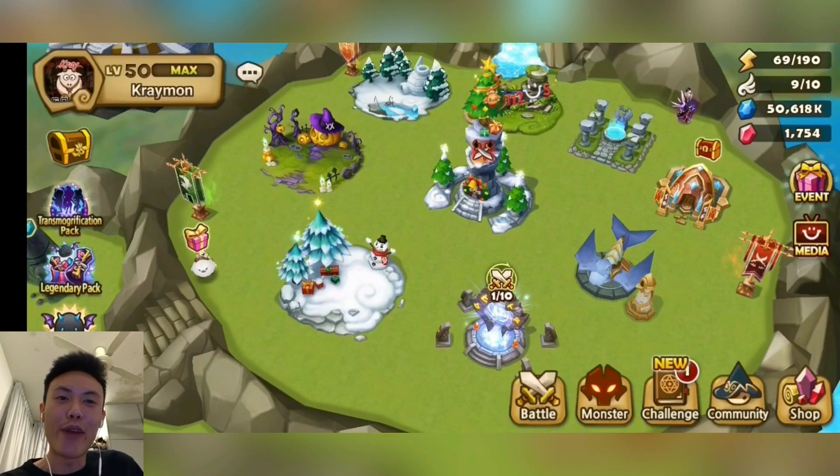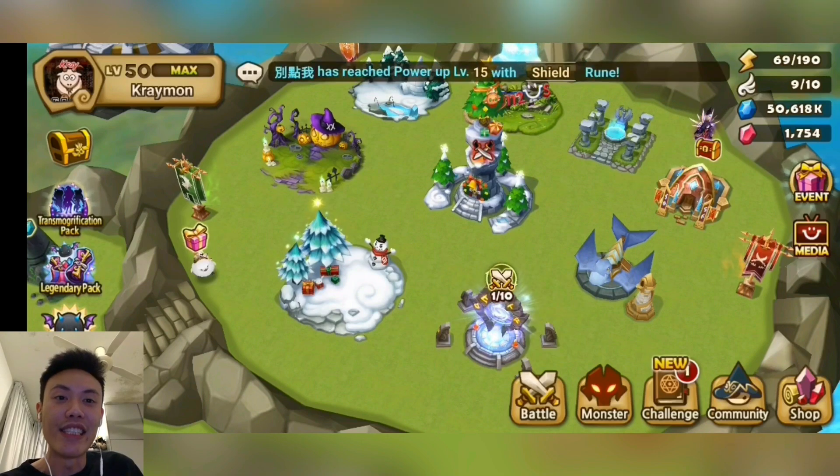Hey everyone, this is Kremon and today we'll be talking about the new monsters that Summoner's War has released. It is called the Omnugia and also the Onimusha, and I'll be talking about it in detail.